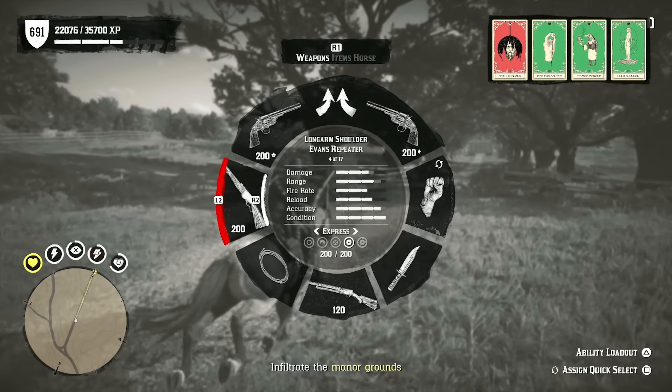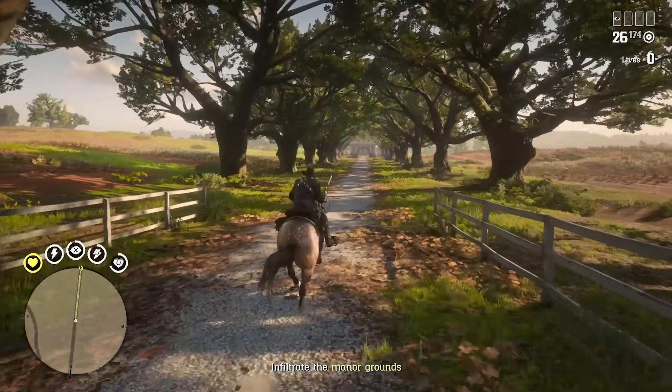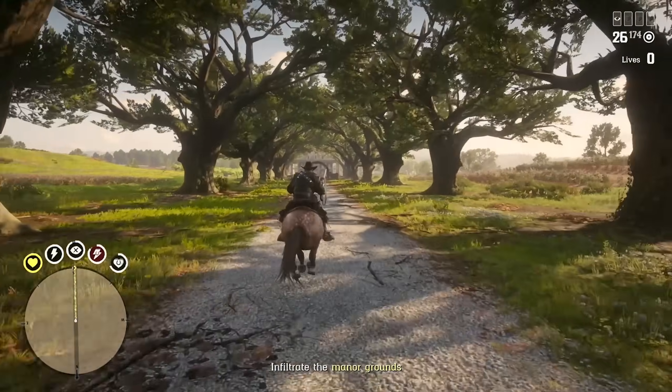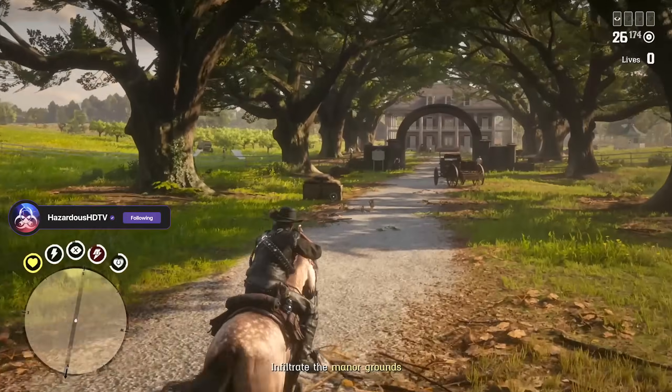And then paint it black for my Deadeye card, Eye for an Eye, Strange Medicine, Cold-Blooded — the classic hazard ability card loadout. I feel like maybe for one of these videos soon I should change things up just a little bit, but I've been enjoying this build. It's always been a fun one for me.